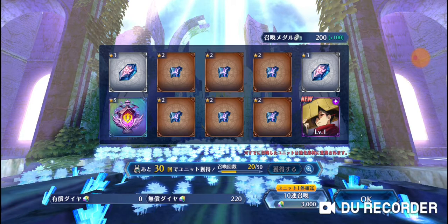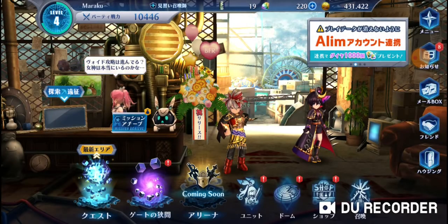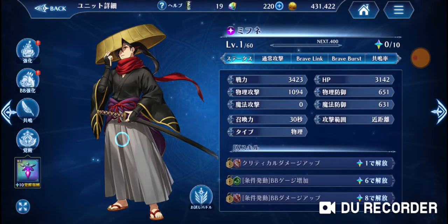I'm actually happy with this first summon — three of one type, two of another. Let's check out the new unit really quick. Nice, all right! I'll do some more Brave Frontier Resona videos soon. If you guys want to download the game, it's on MQ Apps — just search for Brave Frontier Resona. The spelling is R-E-S-O-N-A. I really like this new Brave Frontier game.